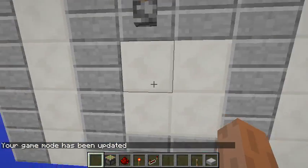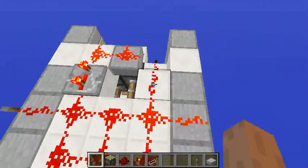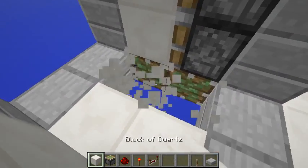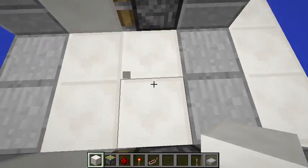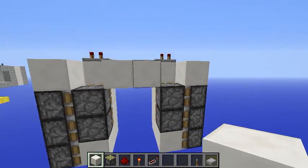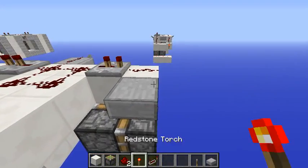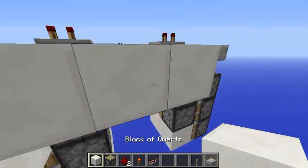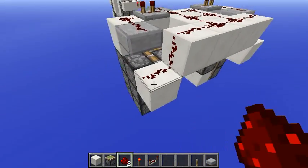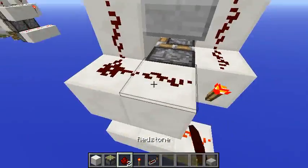One way to avoid suffocation is by using something that's not solid here, like stairs facing the back side. Or you can use the secret door from this side, eliminating those pistons and using only those two blocks. Let's continue — first change those blocks into slabs. Then place redstone on top of those, a redstone torch here, and redstone dust here and here.